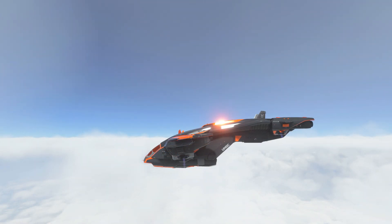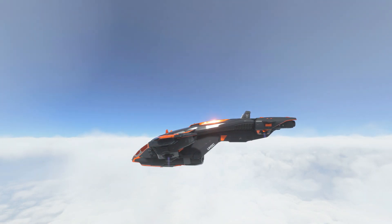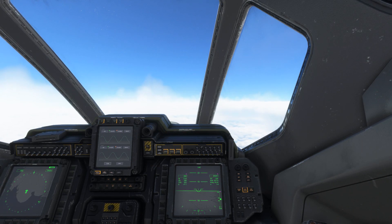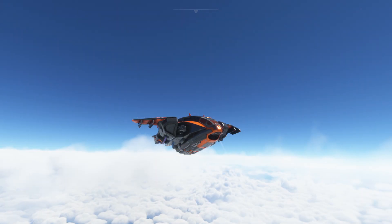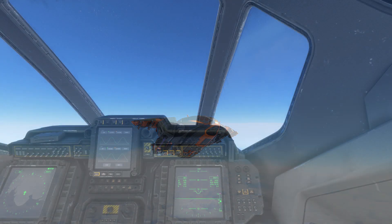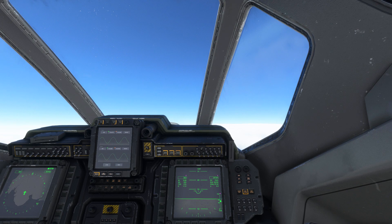We'll now switch the flight mode into regular flight and keep the throttles pinned. Initially you'll want to keep the Pelican straight and level as it accelerates. At 30,000 feet you'll notice that the Pelican wants to pitch up and start to climb. Keep the nose around or just below 10 degrees of pitch up and you'll continue to gain both speed and altitude.